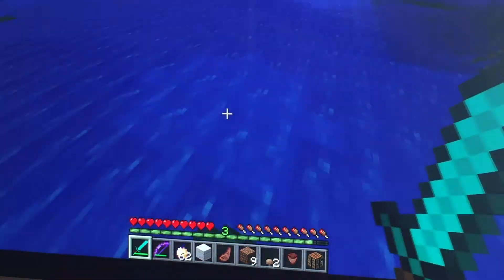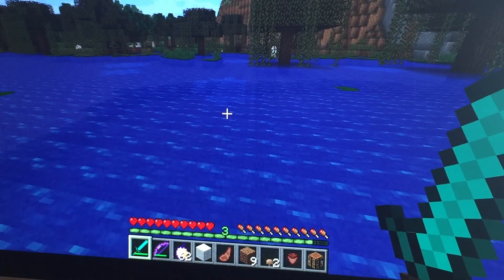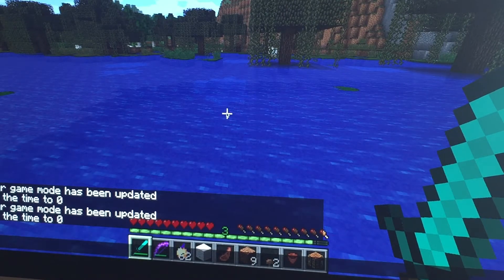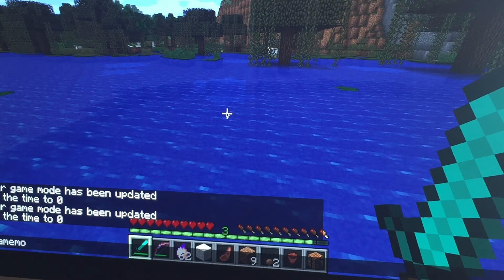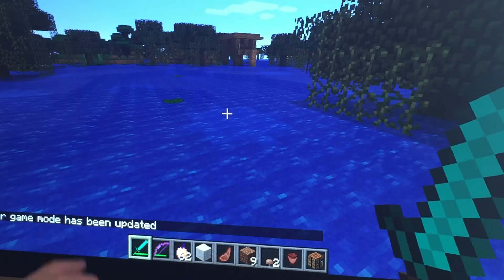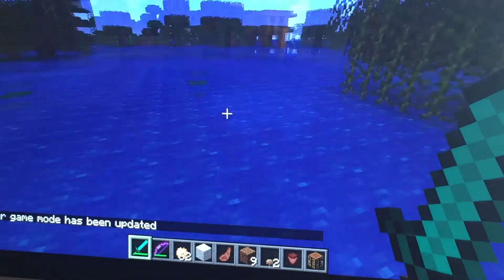Today we are actually going to find another witch's hut. But first we need to go into game mode one. You just simply do the same thing as going into game mode zero, but you have to type in a one. So if I just go 'game mode one' and then Shift and Enter, it will turn me into game mode one. As you can see, those hearts, that green line, that food and hunger bar are gone.